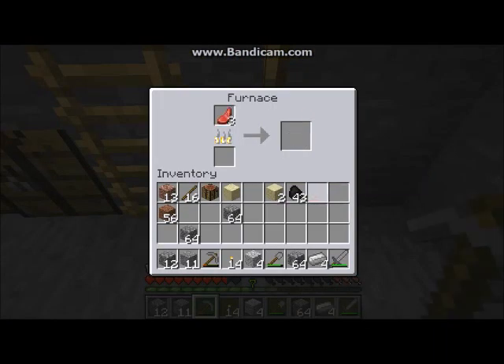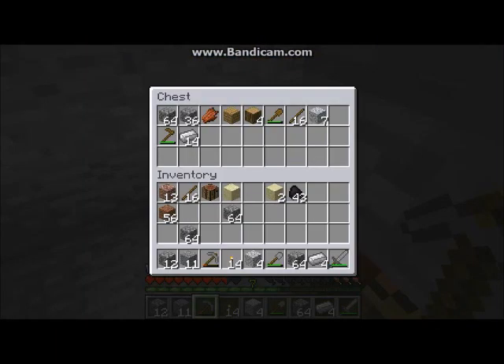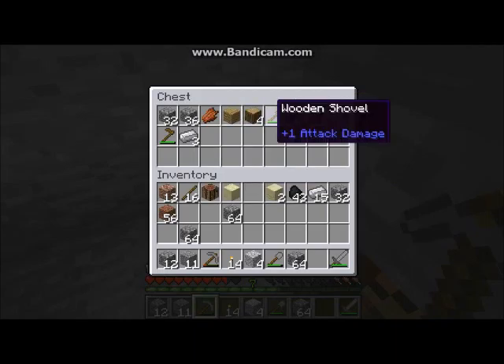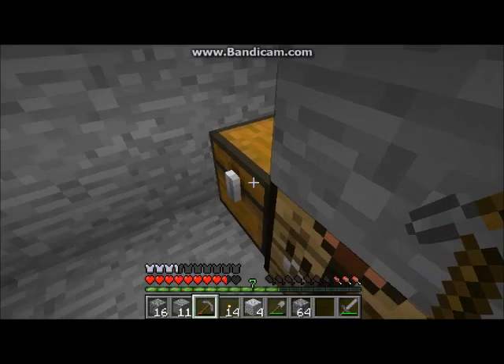Okay, put in some meat because we need to cook that up. 18 iron ingots — we'll take those back home with us. Actually, we'll leave three in here for an iron pick when we want to make a mine. And take four of our wood with us. I have plans for all this stuff later on.